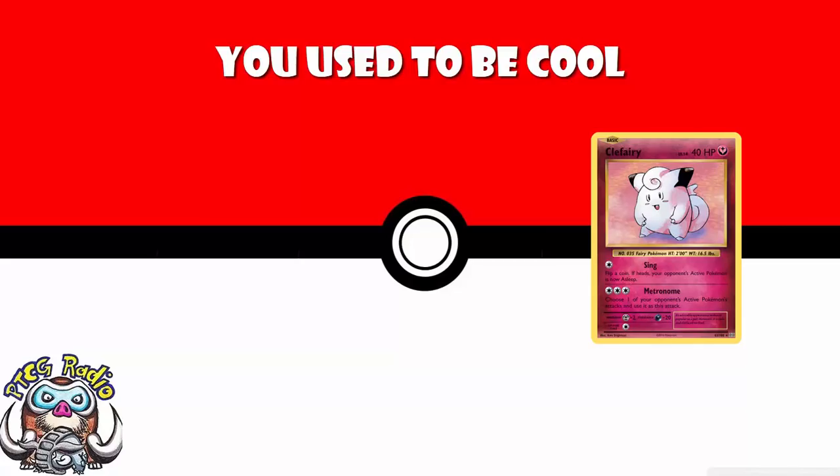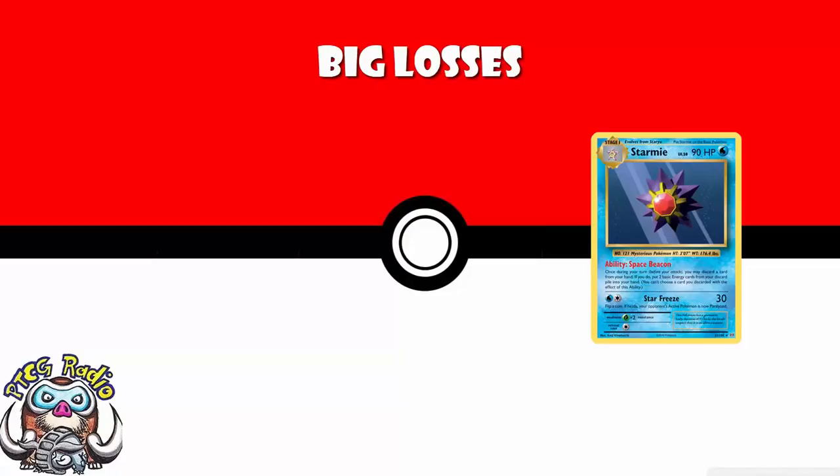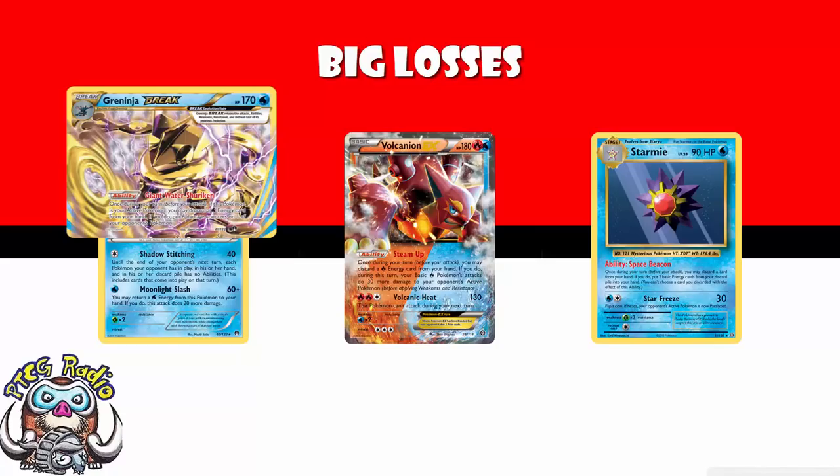There are three cards that I think are quite big losses from the set. We are losing Starmie — a nice little card that allowed you to grab two energy from the discard and put them into your hand. Although it was occasionally used in non-water decks, it was really used for water decks. Volcanion EX loved it to grab energy back so they could discard it and use Steam Up, and it was used for Greninja decks so they could take advantage of Giant Water Shuriken with all of that energy to discard.